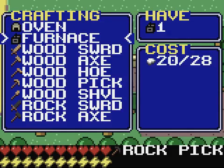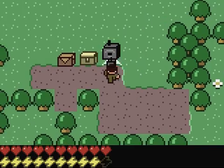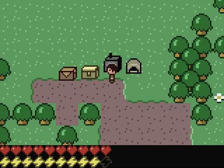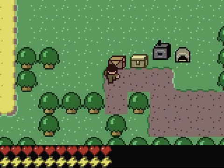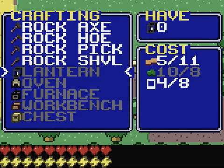So we can make a furnace and an oven. Let's put down the furnace and the oven. And in the furnace I can make glass, and it uses sand and coal. Let's make 8, because then over here I can make a lantern - except I need more slimes.